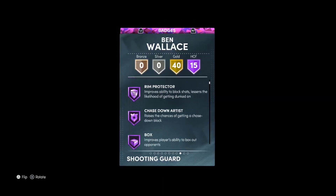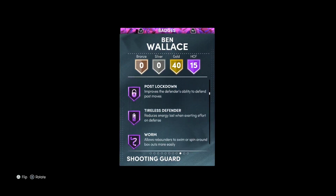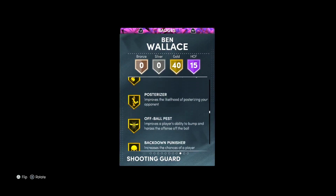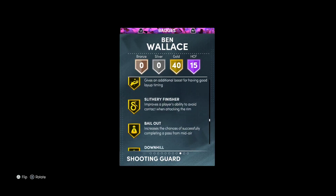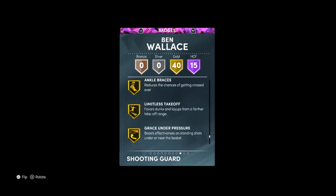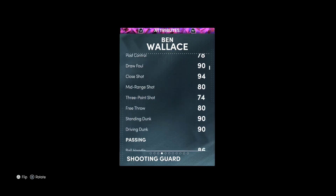I literally just got him because of the gold card out. Rim protector, chasing out his box, clamps, defense leader, deceptor, intimidated, rebound chaser, pogo, postlock, the entire defender, Warren Menace - he has 40 gold badges. In terms of shooting, he only has catch and shoot, which is really the most important badge for him to have. He gets gold quick first step, gets gold unstrippable. You can play him with a 2, you can play him with a 3 - he's equally effective as both, to be honest.